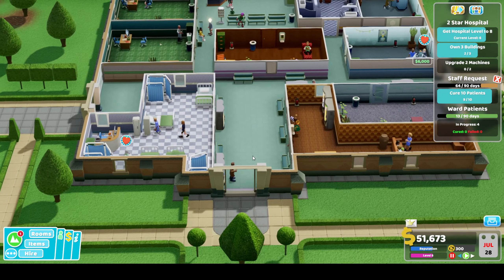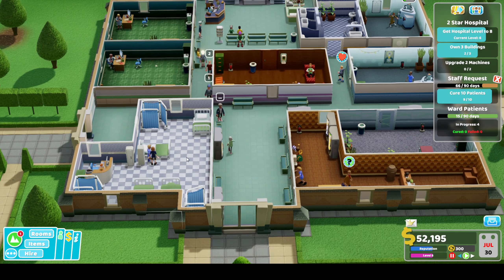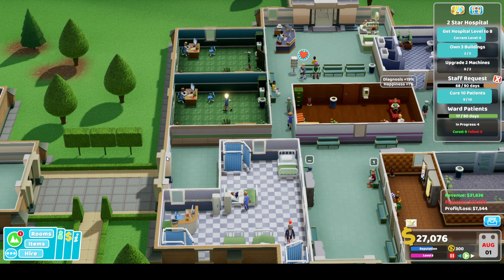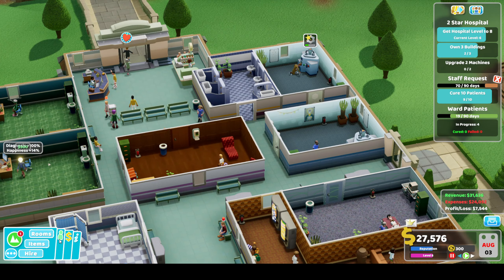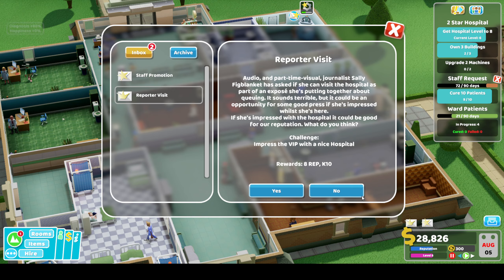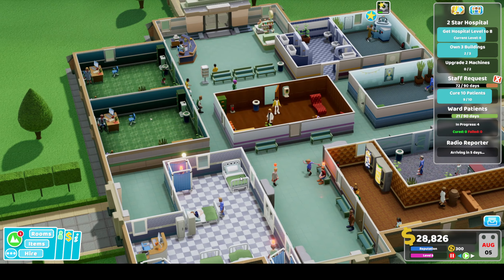Here come our emergency patients - we've got some in the ward now so there will be a little bit of a queue but it should be okay. What I'm also going to do in this episode is specialise our staff so that we have some only in certain places. We've got a reporter visit coming in, we'll accept that and a staff promotion - nice and easy.